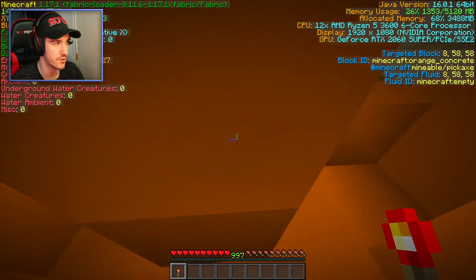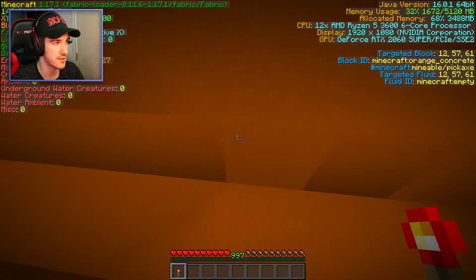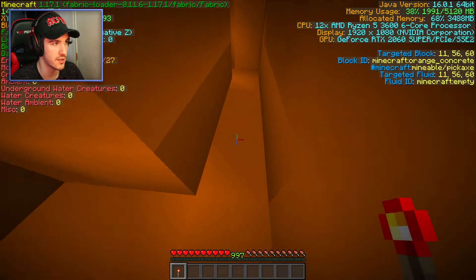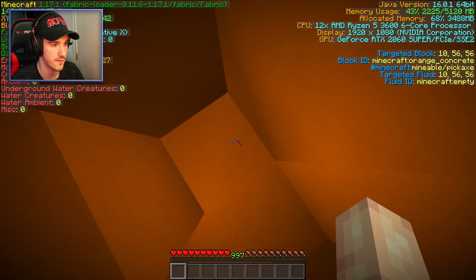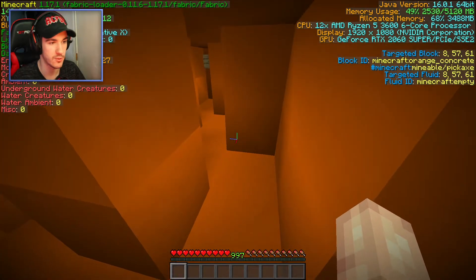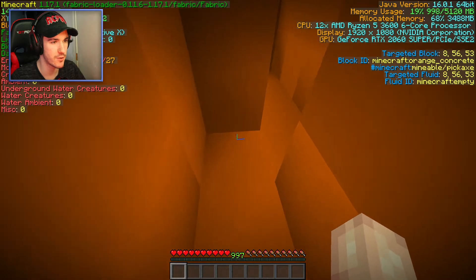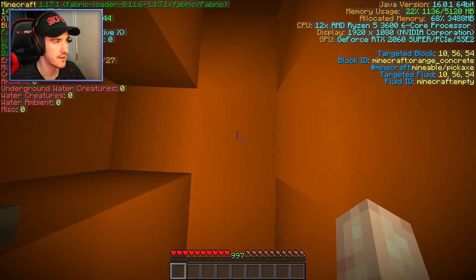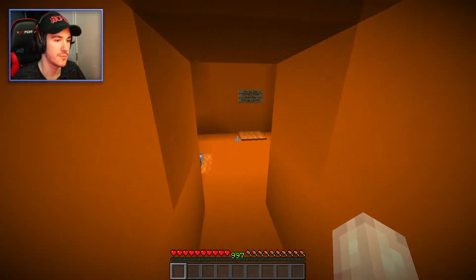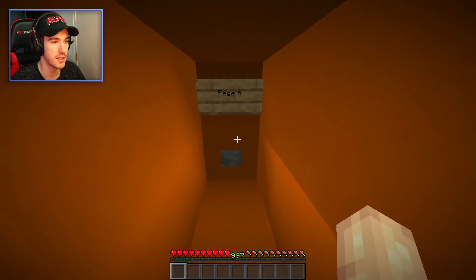10, 57, 56 is the other way. Right here — there we go! Yes, I was right with my working out, I just remembered the wrong numbers. What did I even go to? I went to 10, 57, 54 — I was two blocks off, it was just on the other side of the wall. Okay, but what did that do? Did it just open the door or something? Oh, there was no door — oh, it did. Page six. X24. Middle light turned on.